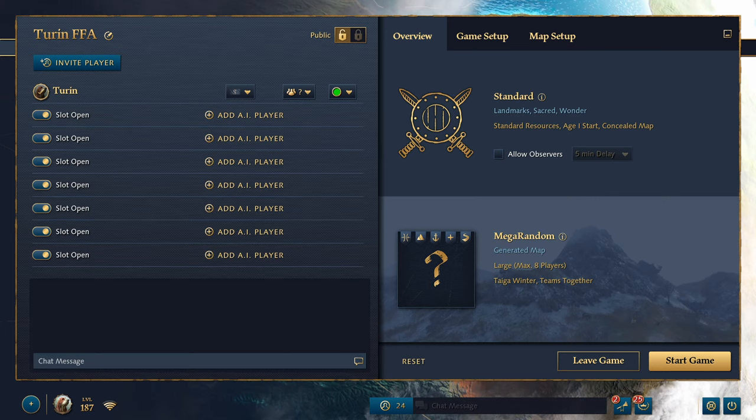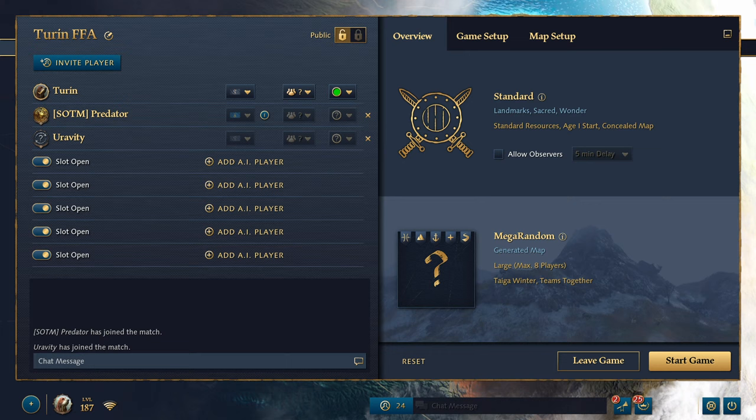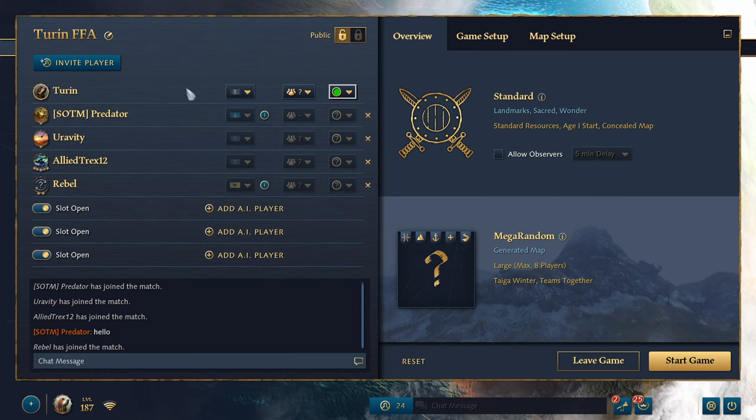All right, anybody's welcome to join. Let's get this party started. There we go, perfect. I know it's been a while, man, I miss you guys. Oh, what the hell is this — Allied has like an orca as his picture, look at that, he's got like a breaching whale.